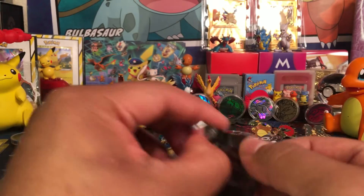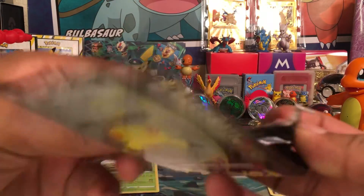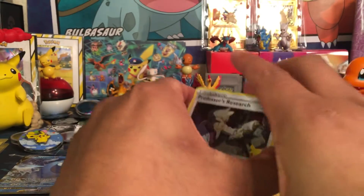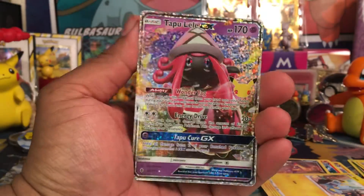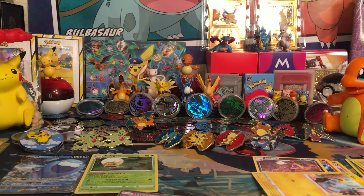Let's hope that this Celebrations Pack has something in store for us. Here we go, ladies and gentlemen — one from the back to the front, slide and flip. We got Professor's Research to start things off. Got Dialga. Kyogre. Last card is... Tapu Lele GX! Wow. I've opened so much Celebrations and still have no Charizard. And I heard that the GX Tapu Lele is actually rarer than the Charizard, which is crazy to think about — harder to pull.